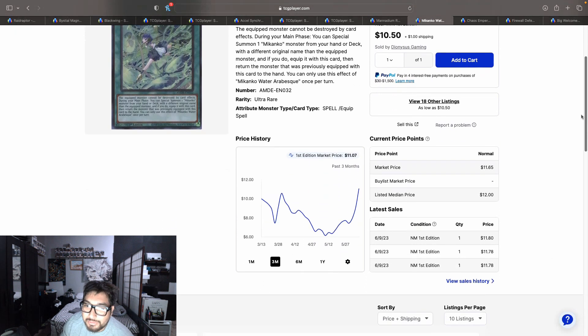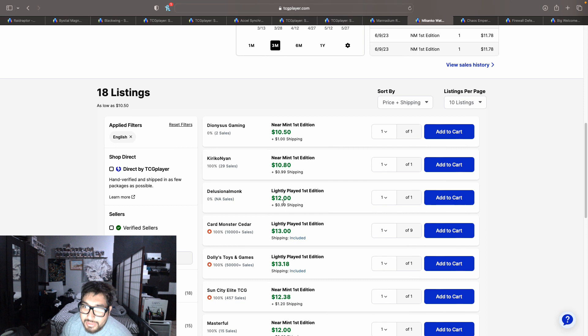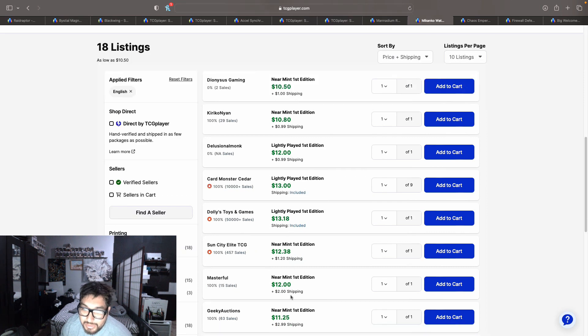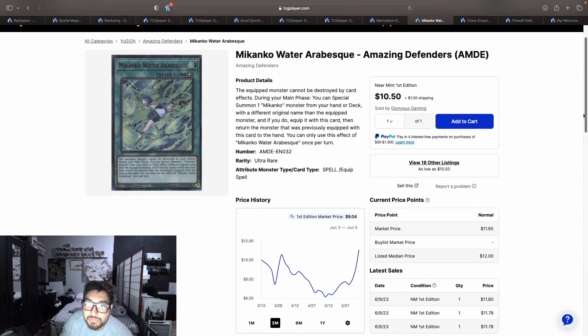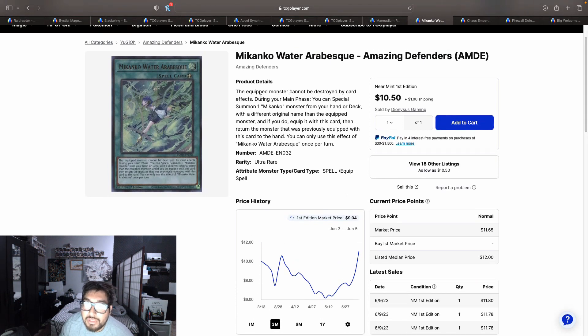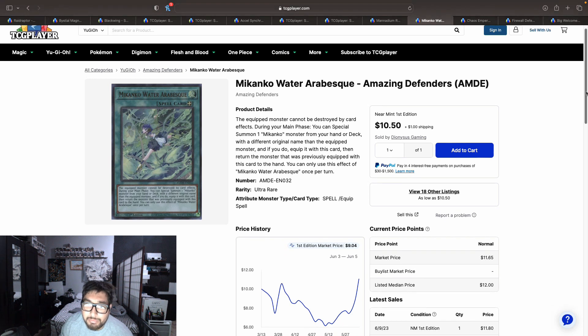Minkkong Water Arabesque is getting a buyout as well. 18 listings on the market only, and these used to be around the six dollar price point. Right now they are at $11.50, $11.80, $12.99, $13, $13.18, $14, and hitting $15 on the first page. I had a copy lying around so I sold it for about $10. The effect is: the equipped monster cannot be destroyed by card effects. During your main phase, you can special summon one Minkkong monster from your hand or deck with a different original name than the equipped monster, equip it with this card, then return the previously equipped monster to hand. It summons from the deck, and cards that summon from the deck usually do well, so I could see this going up in price.